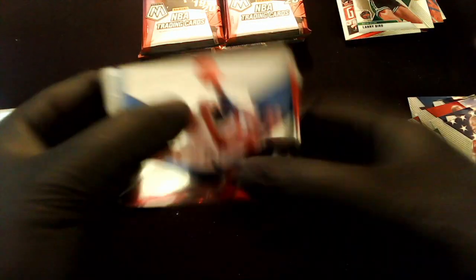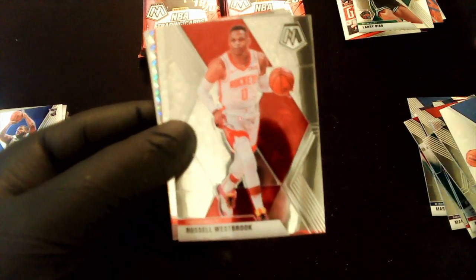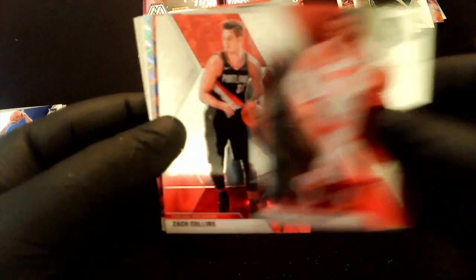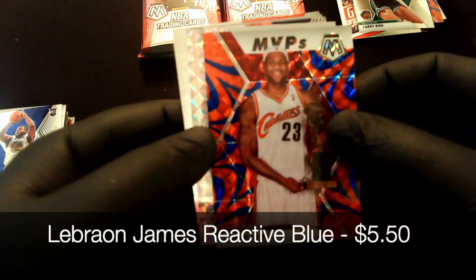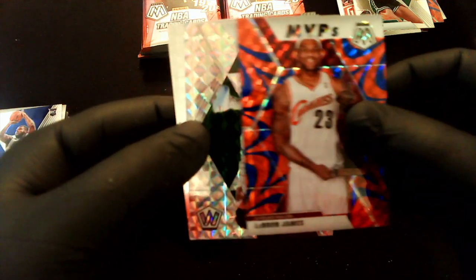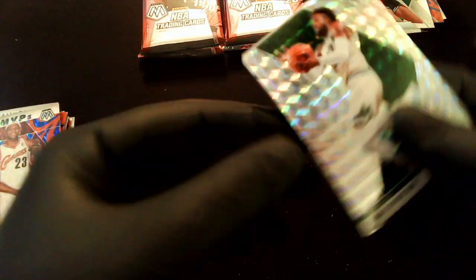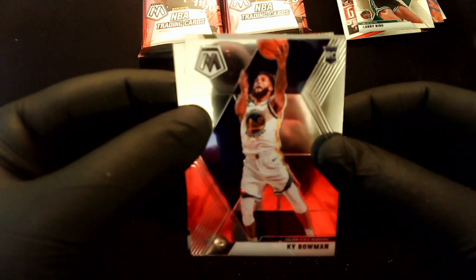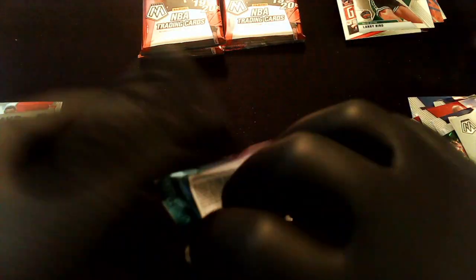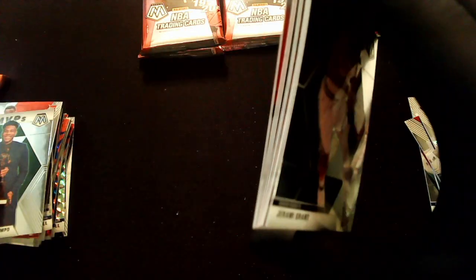We're at our halfway point — the point of no return. Pack 6: Bobby Portis, Russell Westbrook — love that you can see my reflection in these cards. Zach Collins, LeBron James MVP on the reactive blue — that's a cool card. Another silver Mosaic Wesley Matthews, rookies Ky Bowman, another MVP Giannis, and a rookie Nassir Little. Getting down to the last four packs — that LeBron is probably one of the best cards hit so far.